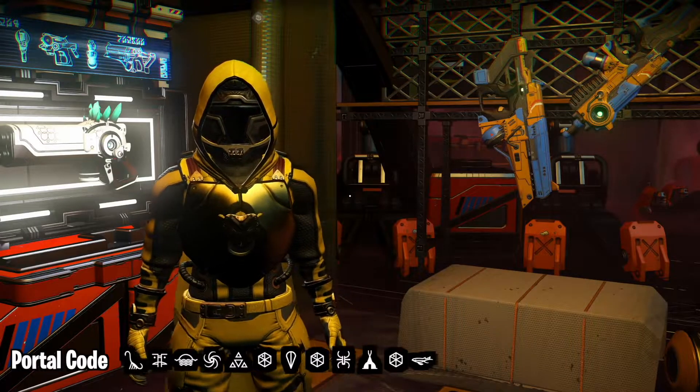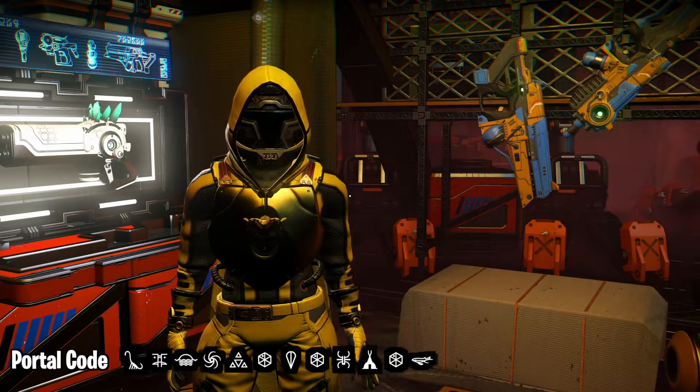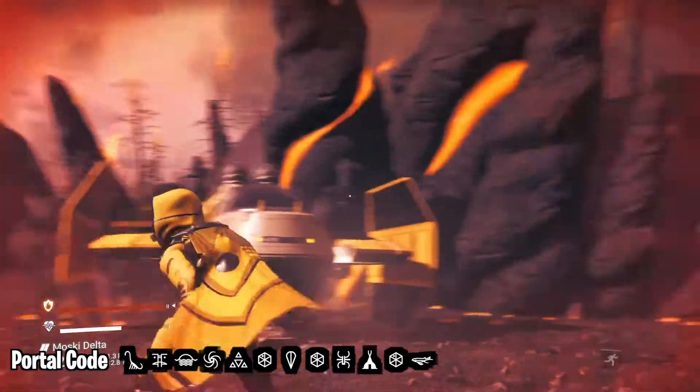The second one is my favorite. It's a white experimental with bubble decals and green crystals. It was located by Fancy Natural 5628. This one is an easy pickup — once through the portal, hop in and out of your ship.